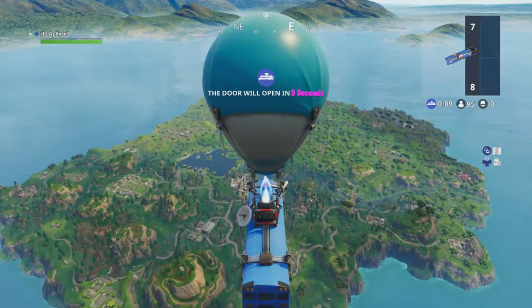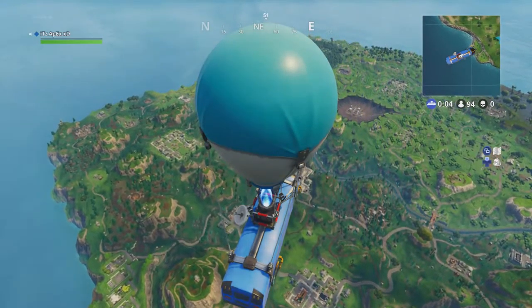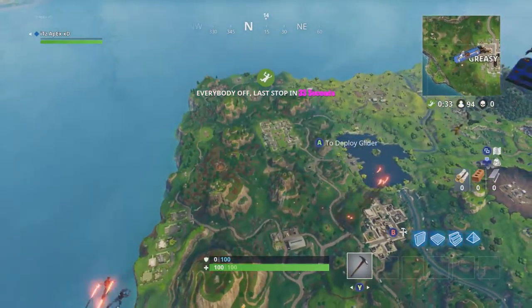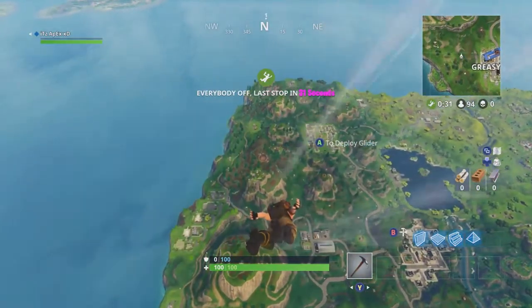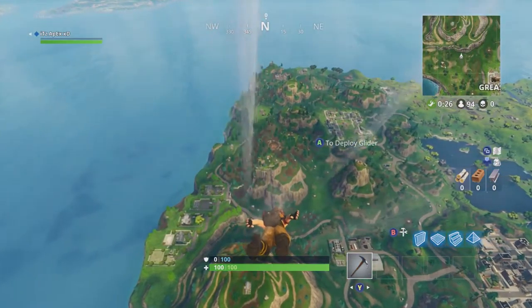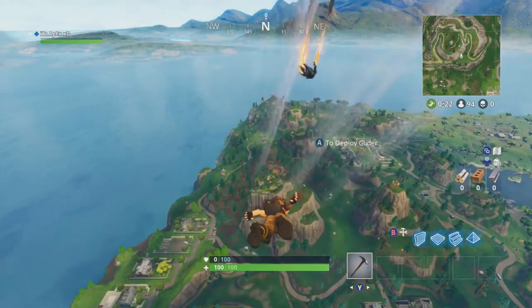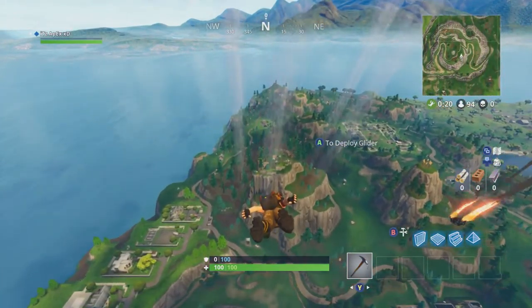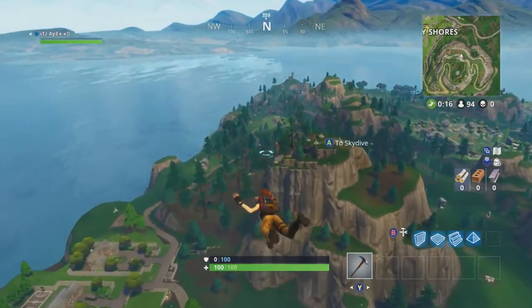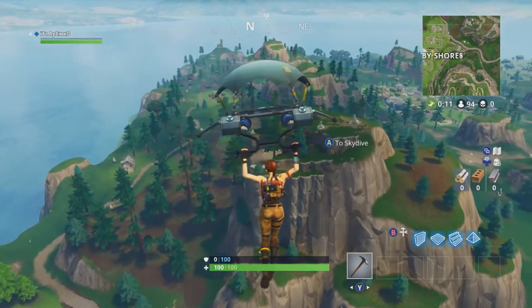For spot number two we're going to head right on in here by Snobby Shores. If we drop down we'll go over to this mountain right here next door to Snobby Shores. This might be a bit more difficult as there are a few more people around. Just above the mountain there is a meteor, but what we're going to be doing is coming here - if you deploy your parachute just a little bit earlier you will come around here.